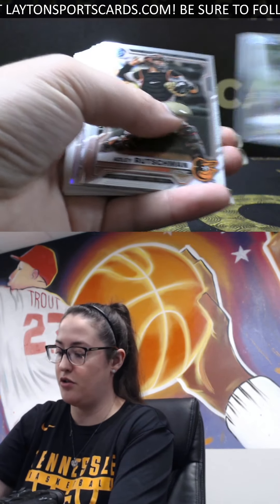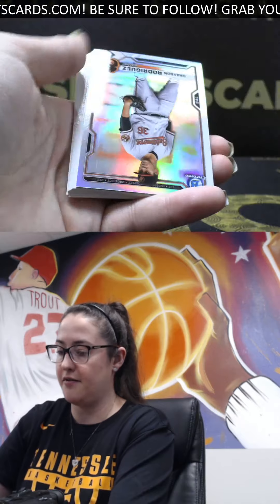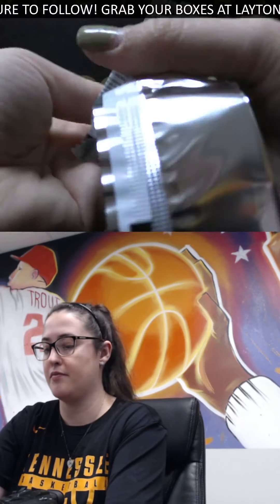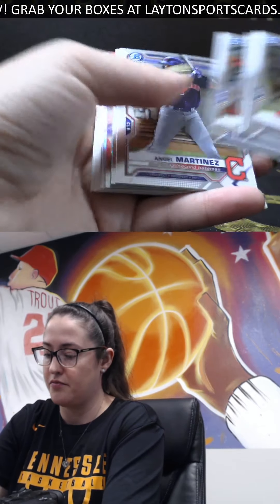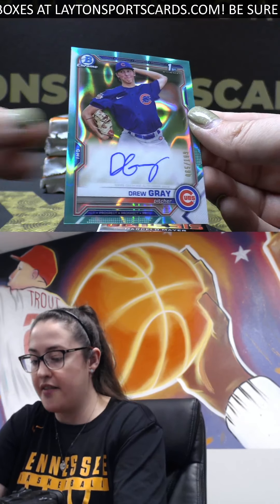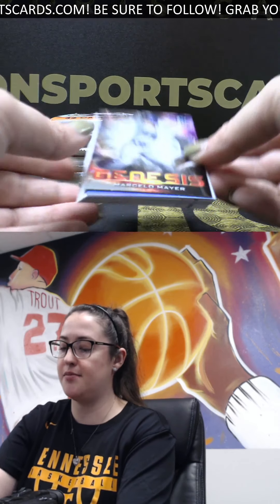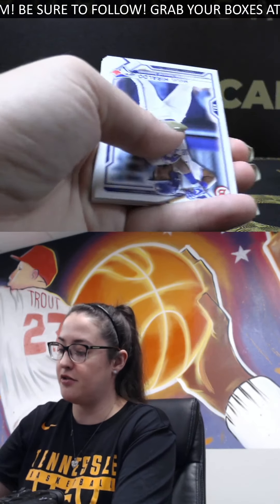Monnie White Jr. chrome. Lawler draft night, Rodriguez refractor, Soderstrom refractor paper. We've got an aqua lava out of 199, Drew Gray, pitcher for the Cubs. Nice lava, Drew Gray genesis, Marcello Meyer, Kai Bush first refractor, Merrill first refractor paper.